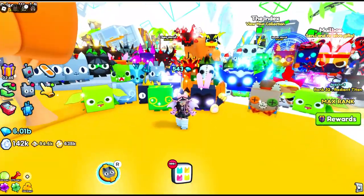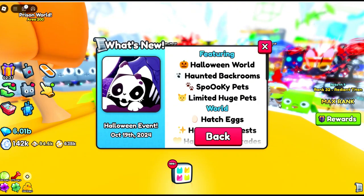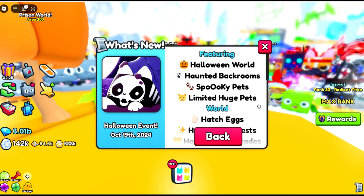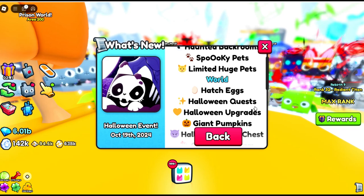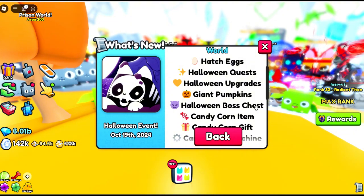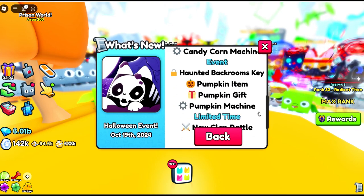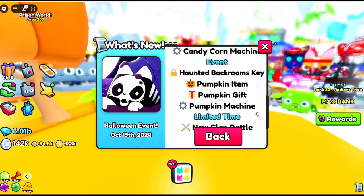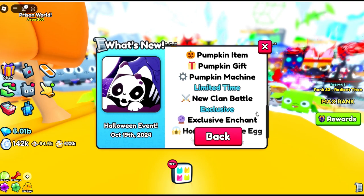Let's have a quick look at the Halloween event — it's been in game now for 16 hours. We've got the haunted world, the haunted back rooms — I hope it's like week one and not week two, because I hated week two. We've got spooky pets, limited huge pets, a brand new world to hatch eggs, Halloween quests, Halloween upgrades, a giant pumpkin, Halloween boss chests, candy corn gifts, and a candy corn machine. We also have the back room event with a haunted back rooms key.